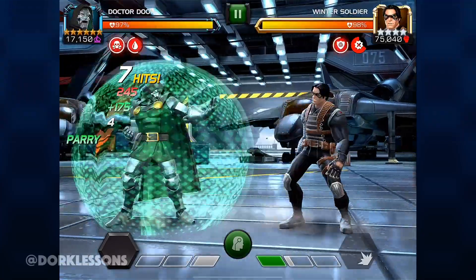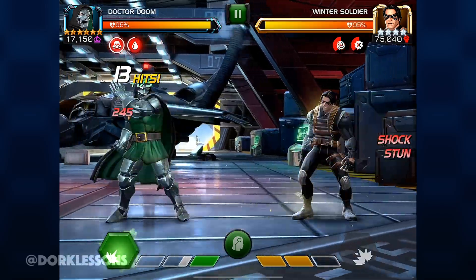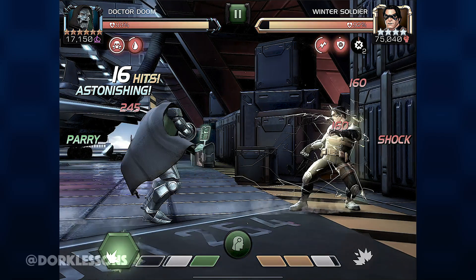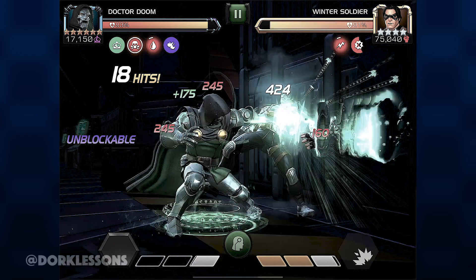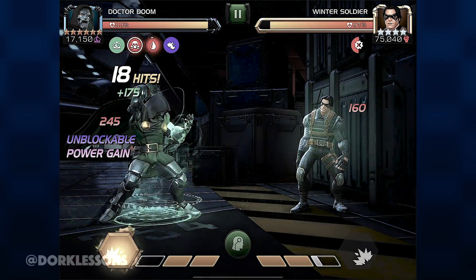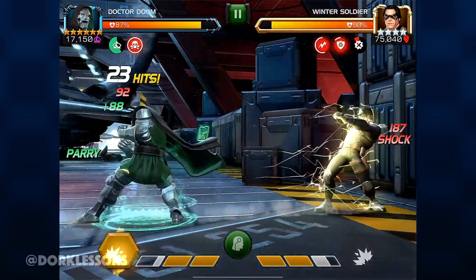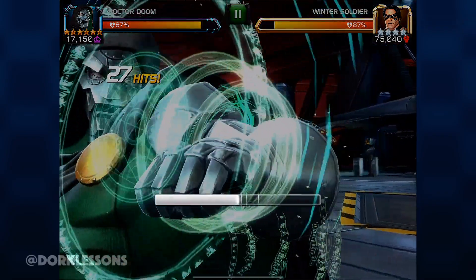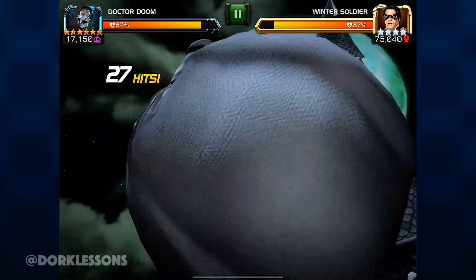First things first, you want to be able to push the opponent far enough into their power meter to guarantee they are at three power bars at the end of your SP3, or very, very close. A really easy way to do it is to use your SP1, which will steal the opponent's power but also steal power on all of your light attacks, which will help you get to SP3 a little faster while the aura is active. As you can see, I'm stealing power on all those light attacks and right there I'm into my SP3 and the opponent is close to their SP3 as well.